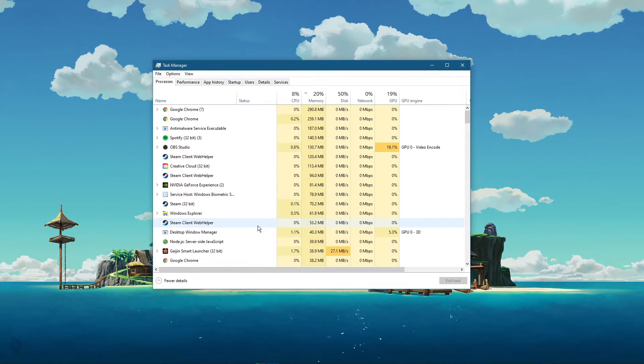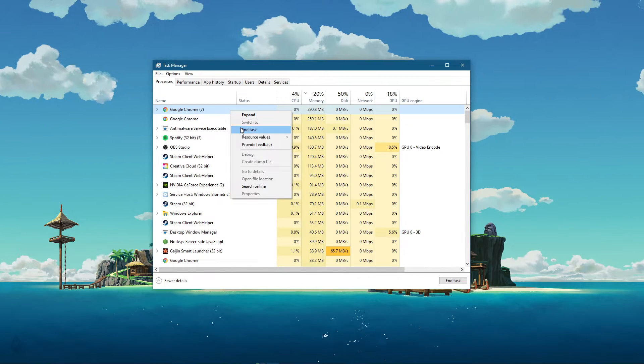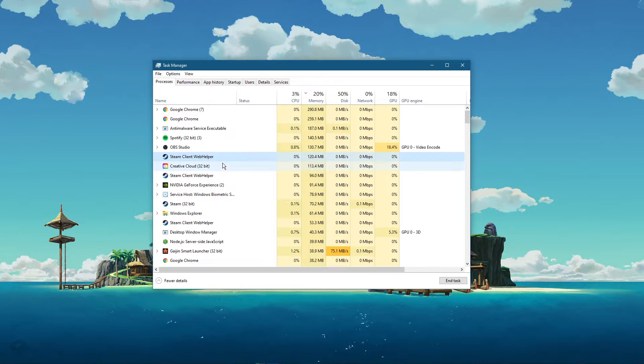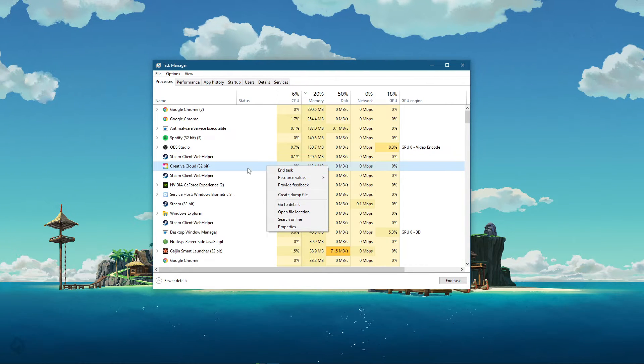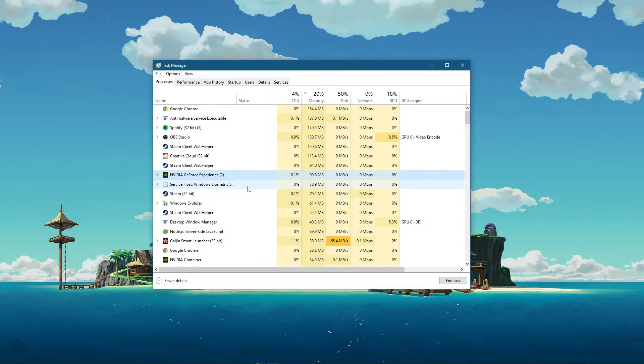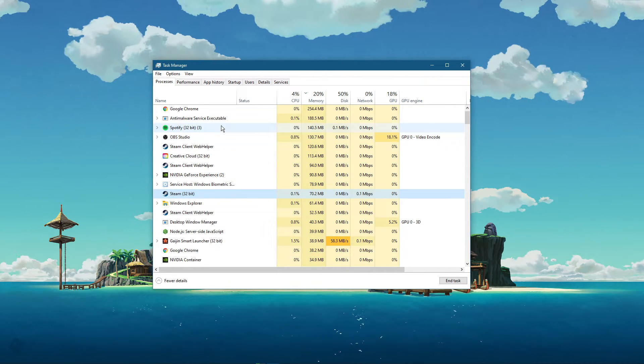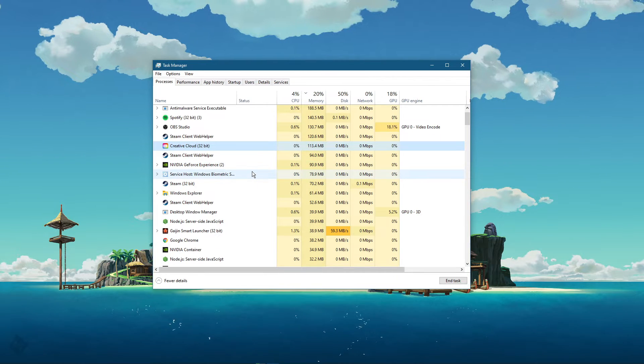Open up your Task Manager. Here in the Processes tab, make sure to end all of the processes that could show an overlay while in-game, such as Discord, Steam, or your browser. Make sure to also prevent programs from running which could use up your RAM and VRAM, such as Adobe applications or Shadowplay.